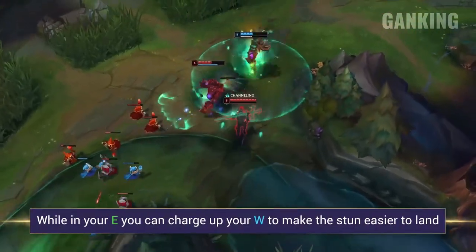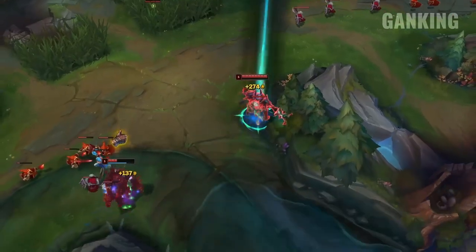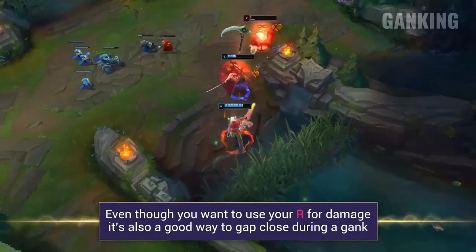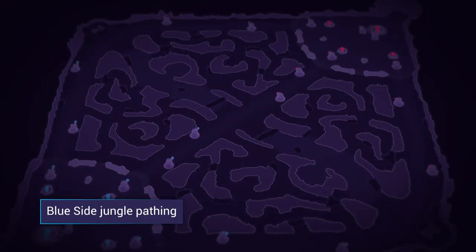When you're trying to gank or at least early game, you want to position near walls so that your E can extend to its fullest, so you can benefit from the extra attack speed and move speed. While in your E, you can charge up your W to stun them, making it much harder to dodge that initial engage. Even though your ultimate does a lot of damage — and more damage the lower health somebody is — you can use it to gap close and get on top of your opponent, making your W stun practically point blank.